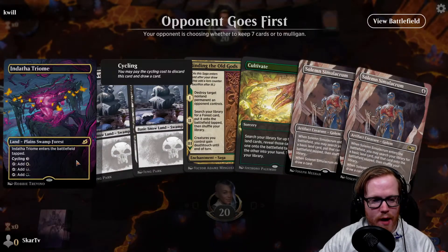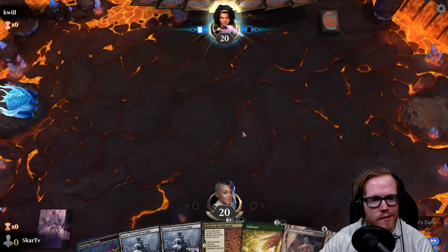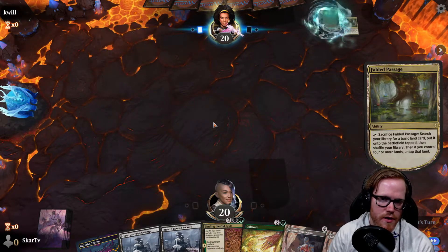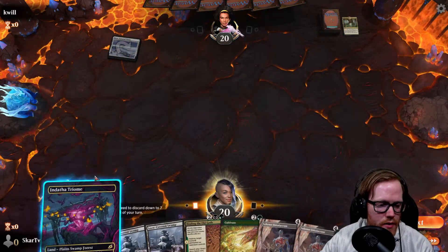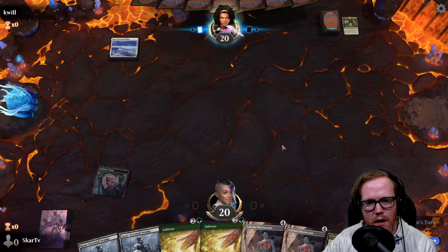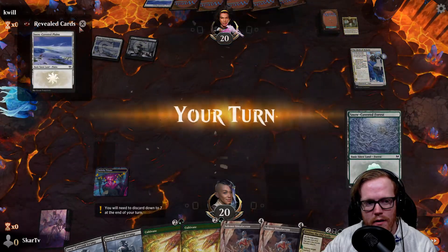Opponent goes first. We have a decently promising hand because we can fix our mana. We don't really have anything for removal other than that, but we can draw into our stuff, so I'll keep. Hopefully they're not playing super aggressive. Fable passes - Trident one, that's an okay play. We'll play Triome. What color are they playing? Something with white. Another land - Orzhov so far.